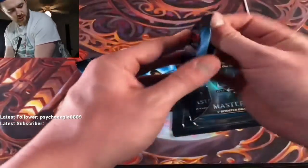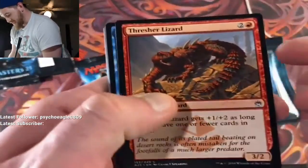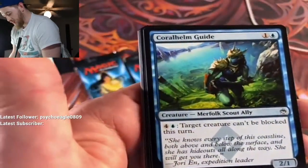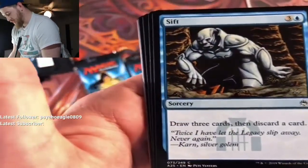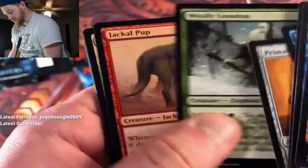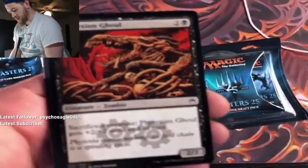Let's do it, let's check it out — first three right here, booyah! First pack of Masters 25, let's get it. Thresher Lizard, Renewed Faith, Coral Helm Guide, Giant Growth, Sift — oh I love that art, holy cow, that's got to be an old card. Primal Clay, holy cow, Loxodon, Jackal Pup — love that card, very sweet. Fencing Ace, Phyrexian Ghoul.